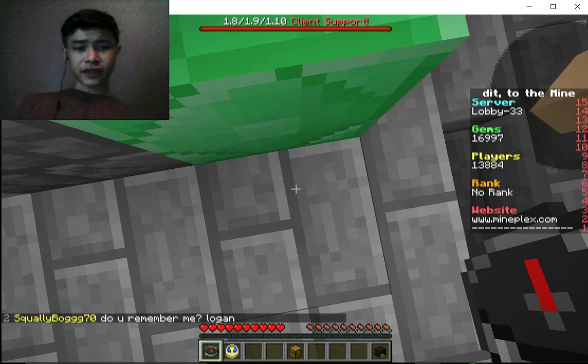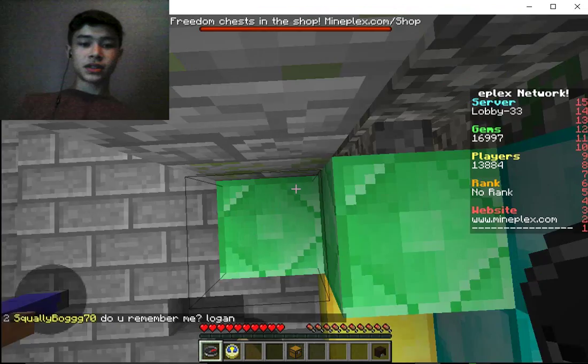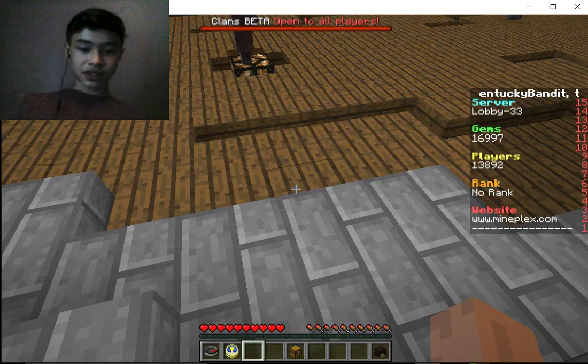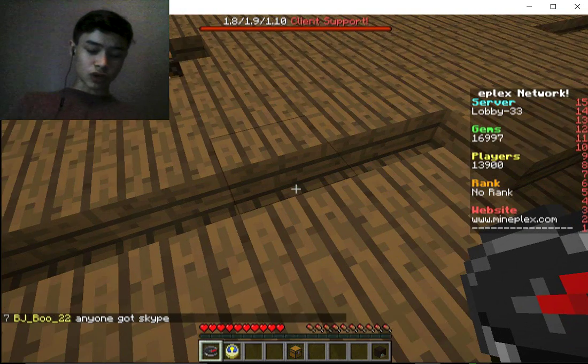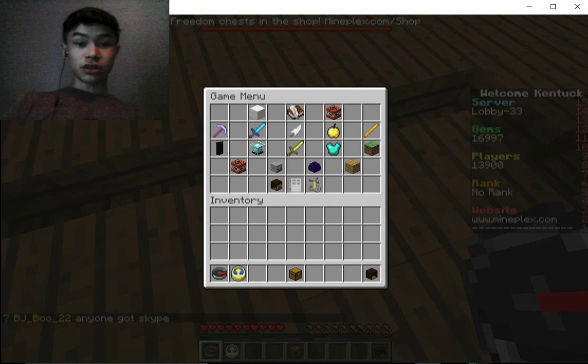I'll show you some stuff about it and tell you some of my favorite games. You'll have your compass in your inventory, but it's actually a game menu — all this stuff in your inventory isn't actually what it looks like. So this is a game menu; you're going to right-click with this, and there's your game menu.